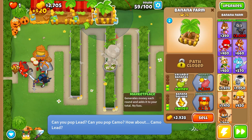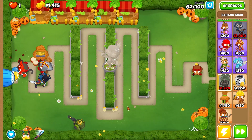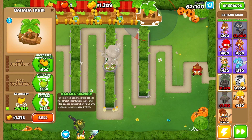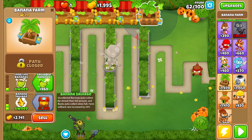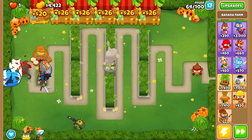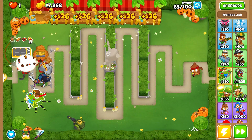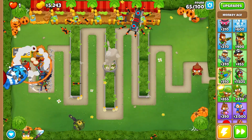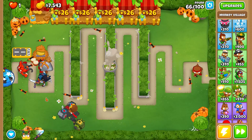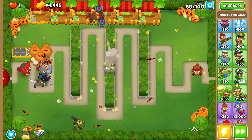We just threw down a ninja monkey and we're going to go ahead and upgrade them — eventually we want to get them to a Bloonjitsu. Then we're going to go ahead and increase our farming. Next is the Monkey Ace, so we're going to go ahead and increase their path into a Neva-Miss Targeting so they just keep popping balloons for us, and eventually we'll go to the next upgrade.